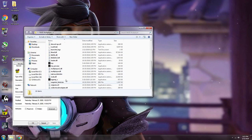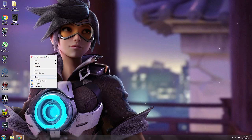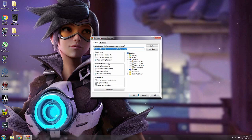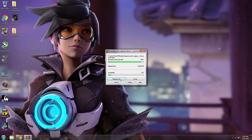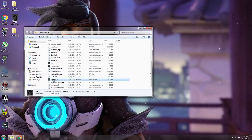So extract it — I'm gonna do a fresh one. Click extract files. I'm sure you guys have installed it before. Just extract to a desktop folder.